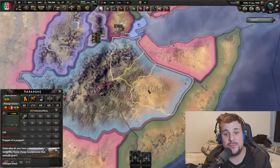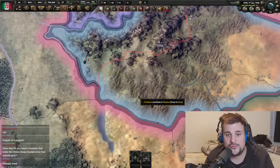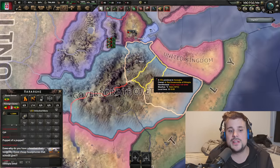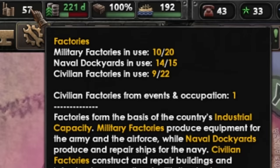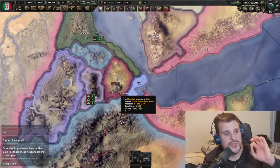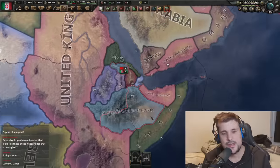The three states we marked are demilitarized, the northern state is also demilitarized, and resource rights for the rubber in the south have been given directly to Italy. The two civilian factories were handed as war reparations to Italy — one was erased when the nation was annexed, but the other is still intact. The one state we made no demands for ended up as an independent Ethiopia. We've created three Ethiopias!